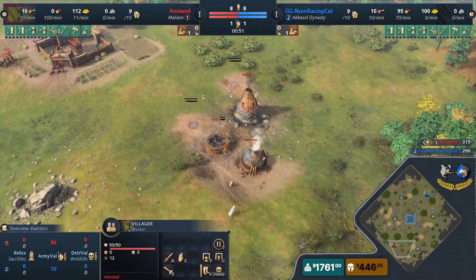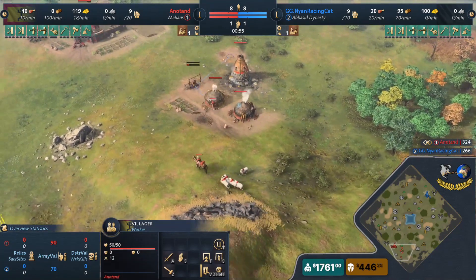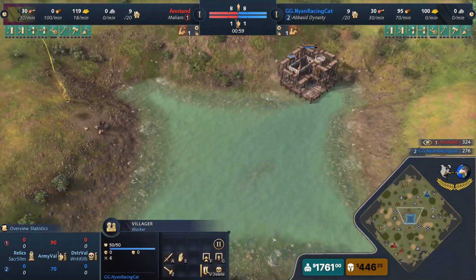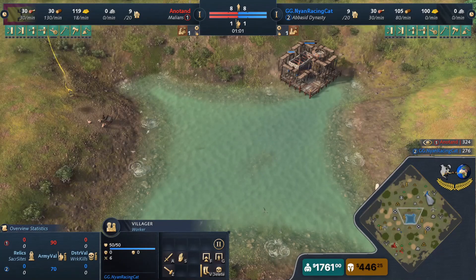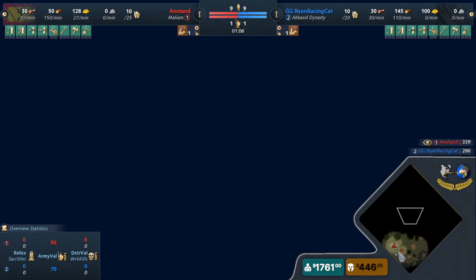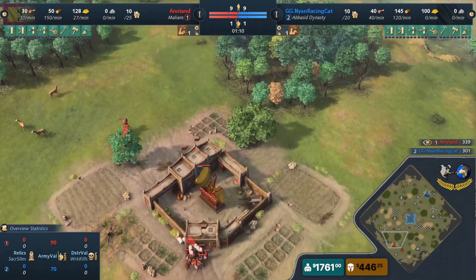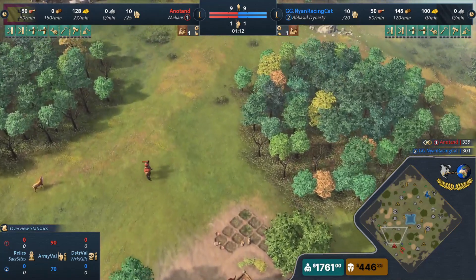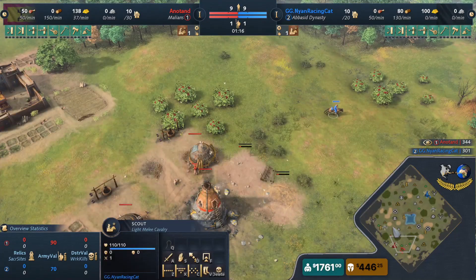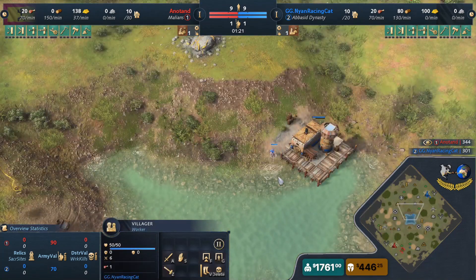Why is that? He is dropping a dock on the middle pond, wants to secure this shoreline fish and secure a long-term eco advantage. We've seen it in canal, we've seen it on other maps. In high elo games if you can get any sort of advantage, this is a way to do so. I really love this dock in the middle especially against Mali.